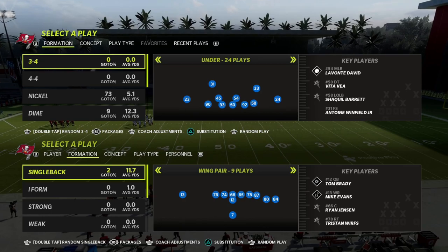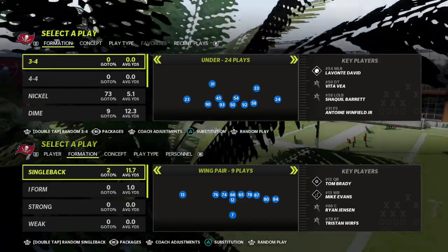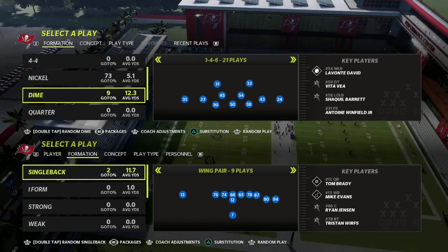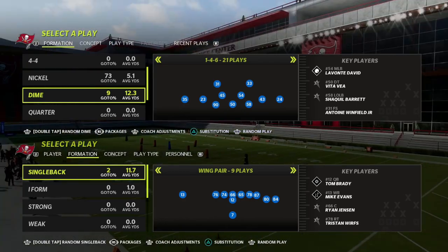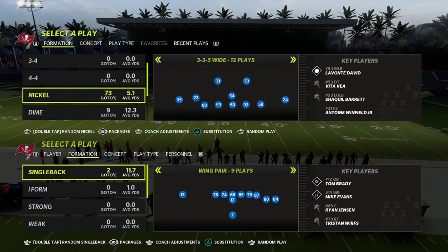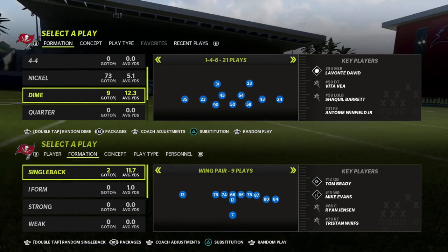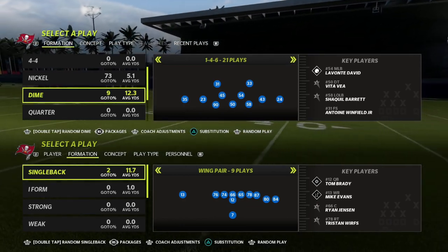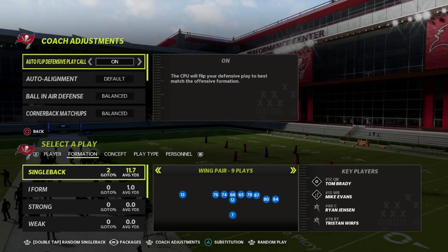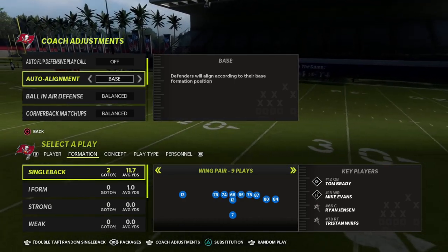I think you're going to find a lot of success with Dime 1-4-6. Dime 1-4-6 is a defense that has been good in Madden for a long time and it's making its return in Madden 23. One of the interesting things about Dime 1-4-6 compared to something like Nickel 3-3-5 Wide is that Dime 1-4-6 is a symmetrical formation — you don't have to have auto flip on to run it against strong or weak sets. I like to take auto flip off and put this on baseline.